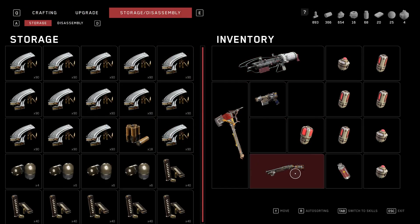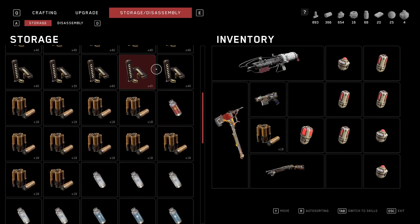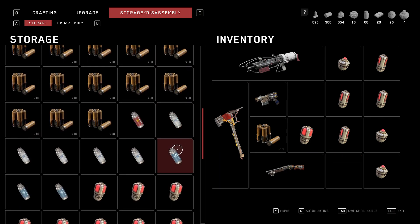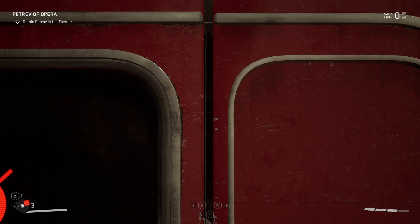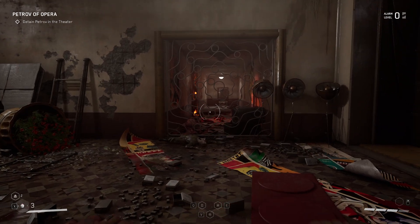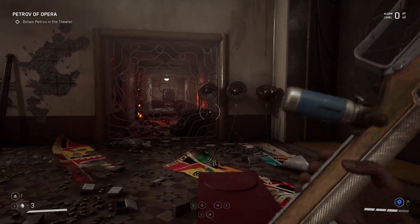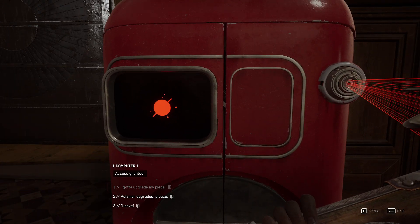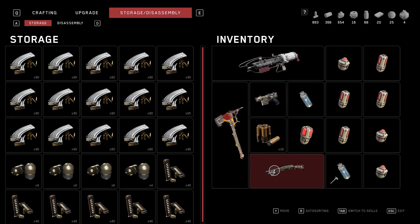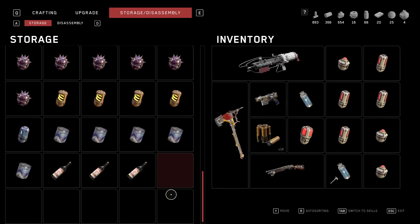We're going to have our shotgun with some items. I have a shock canister, so we can apply shock damage here. I'm pretty sure that's shock damage — the other one I think is frost.